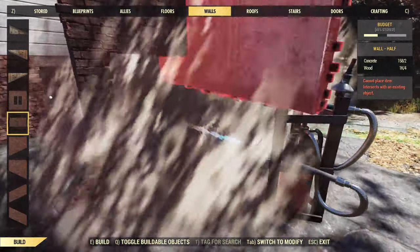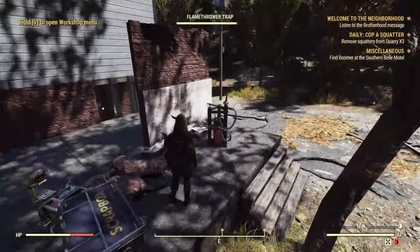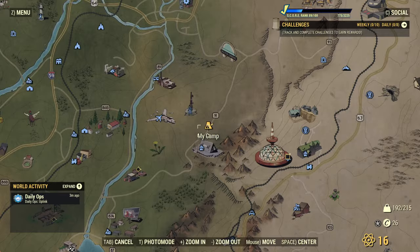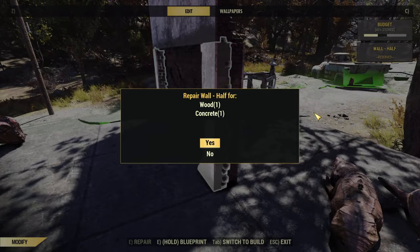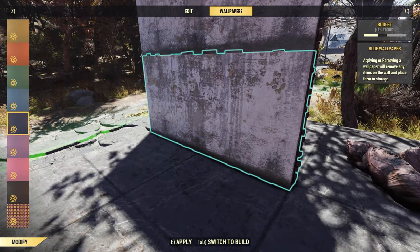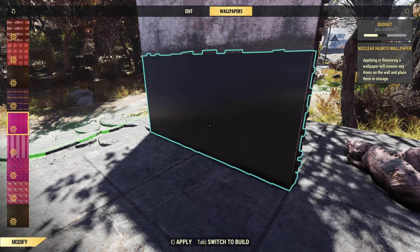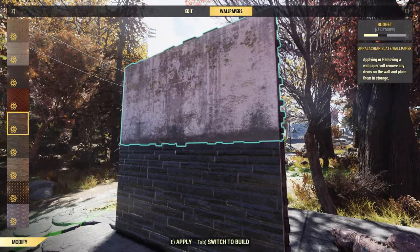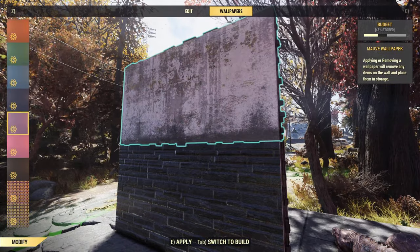Once it's broken, you can stack the second one. And if you need to go up to the next layer — like if you wanted to do a two-tone wall with wallpapers — that's kind of the reason to double stack half ones. So you can have, let's say, the brick bottom and then a painted top.